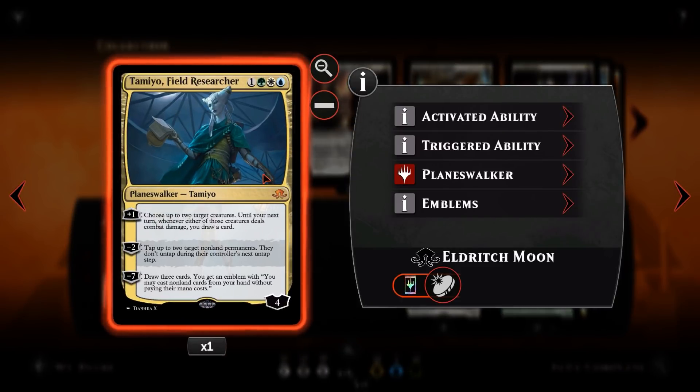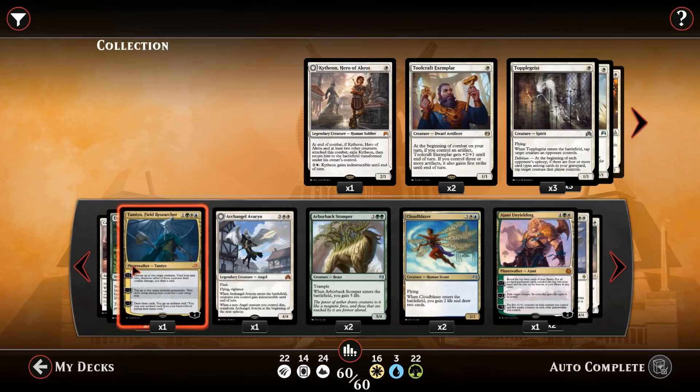Tamiyo is a deterrent and also card draw to find our combo. For 4 mana she's a 4 loyalty Planeswalker — the plus 1 gives two target creatures the ability to draw cards when they deal combat damage, so you can apply them to your opponent's creatures to deter attacks, or tap them down. The minus 7 draws three cards and gives you an emblem where you cast all cards without paying the mana cost — essentially everything in your deck becomes free. It's an I-win ultimate and I hope to do it today.